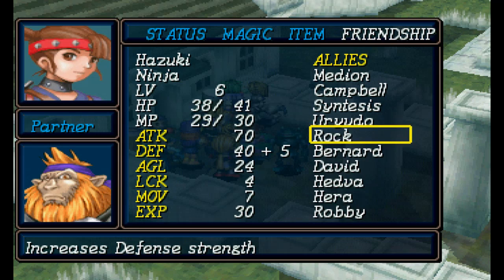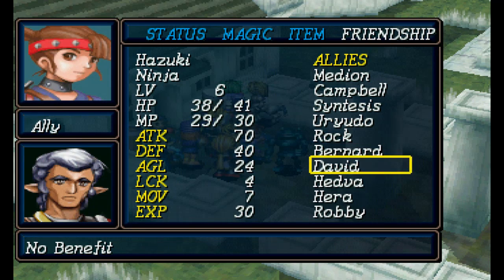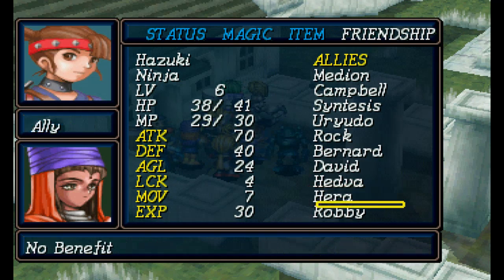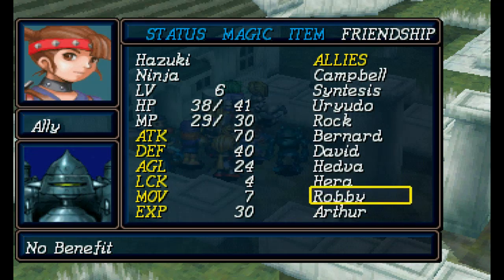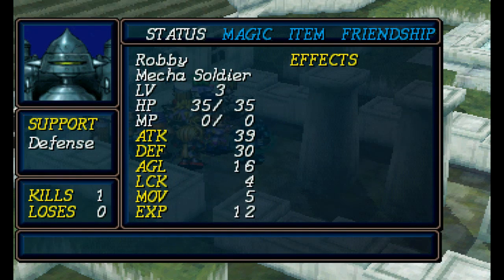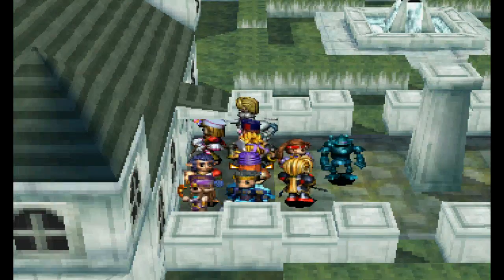Being able to position weaker units next to Rock will always be good. Hazuki losing a level with Rock was the one that actually hurts — the other losses aren't so bad. Skill activation with Bernard is pretty cool but not a big deal. David is the same as Medion, gives you attack. Hedva gives magic. Counter chance with Hera is probably one of the worst. Magic resistance is potentially useful late game. Robbie, if I actually used him, is a defense bonus character — so theoretically keeping him around might be a good idea, because I value his support a lot more than most of the others. I still don't like him because he moves only five spots.